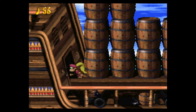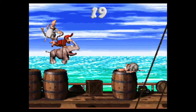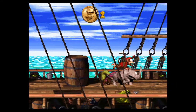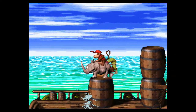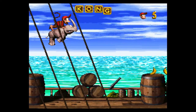Going over other controls: Y attacks, B jumps, Select switches Kongs. A does a special depending on what kind of character setup you have. If you have an animal buddy, it uses one of their special moves. If you just have Diddy and Dixie alone, you have a team-up move — which is actually really good.